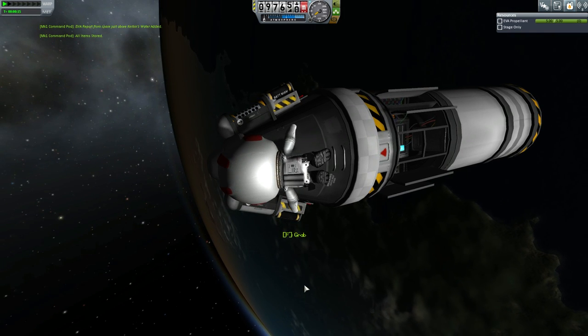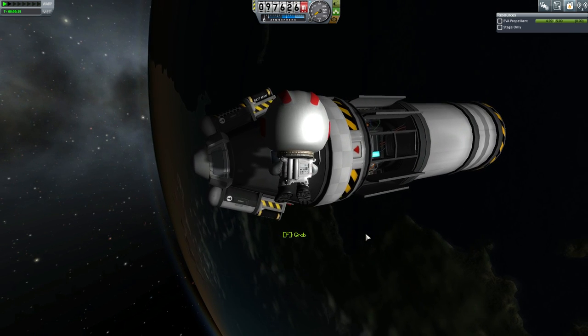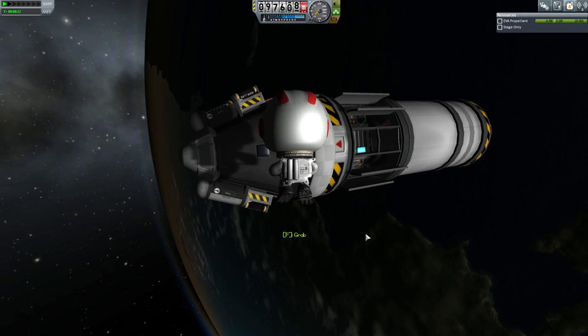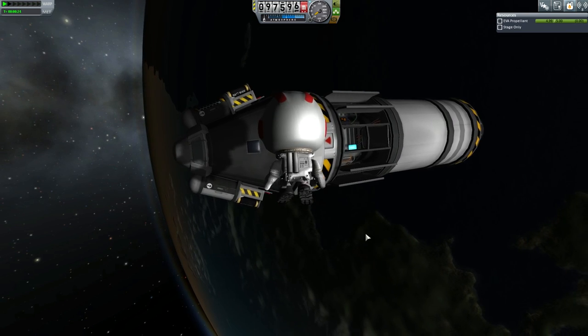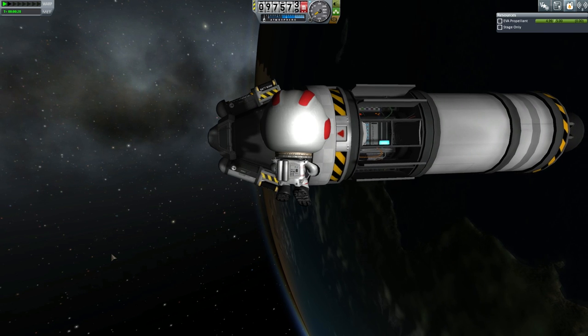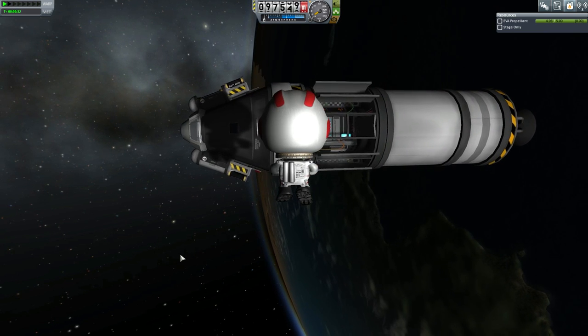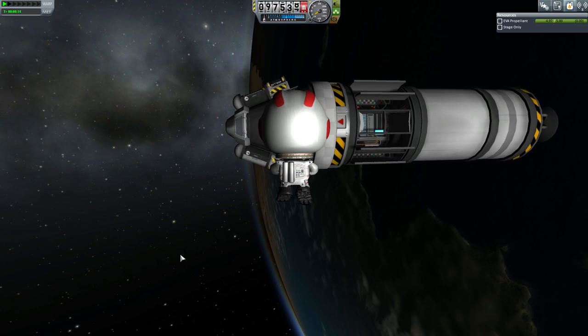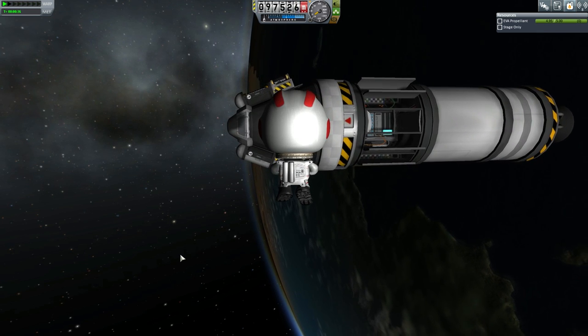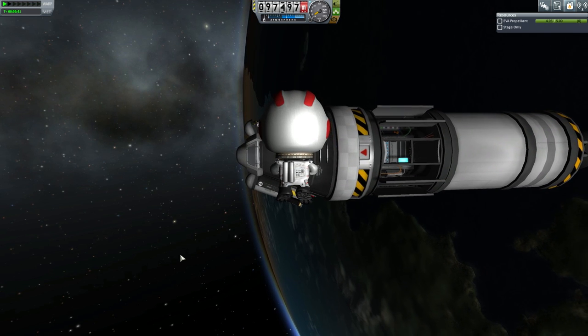Before we return, we want to recover all our science data. Press Space to let go, then press R to bring up your control system. Now the WASD keys let you fly around — A and D do left and right, W and S are back and forwards, and Shift moves you up and Control moves you down.